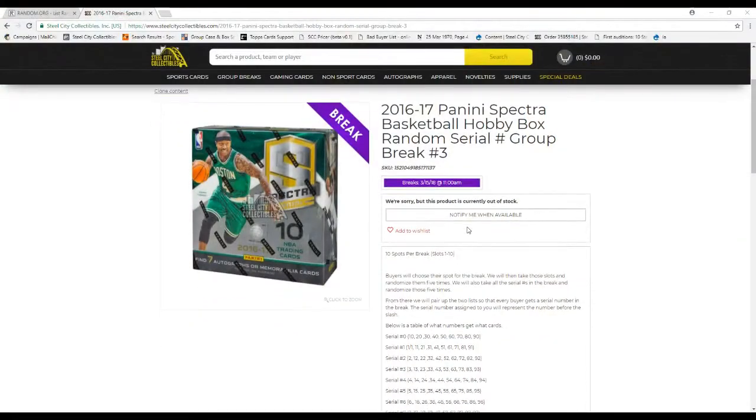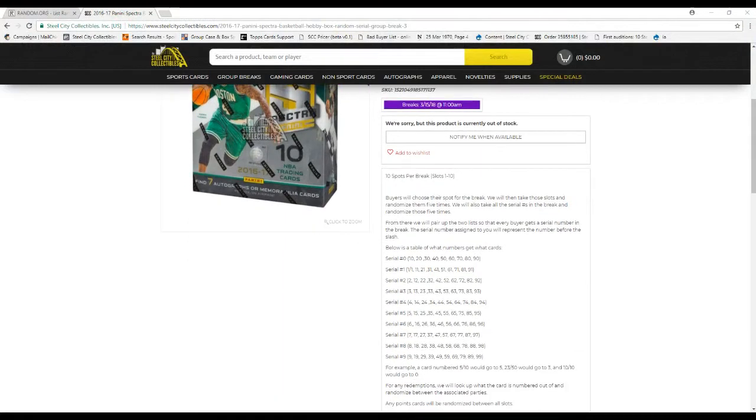All right guys, welcome back to the Steel City Break. We're up through our 16-17 Panini Spectra Basketball Hobby Bucks Random C-O-Number group break, number three. Ten spots on the break, ten slots. Buyer chooses their slot for the break. We'll then take these slots and randomize them five times. We'll also take all the C-O-Numbers in this break and randomize those five times. From there, we'll pair up the two lists so every buyer gets a C-O-Number on the break.